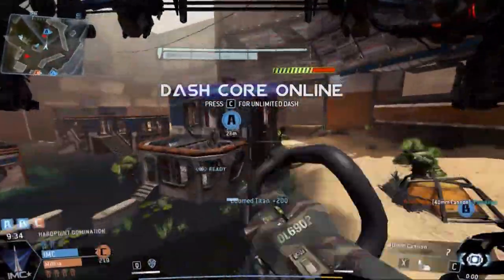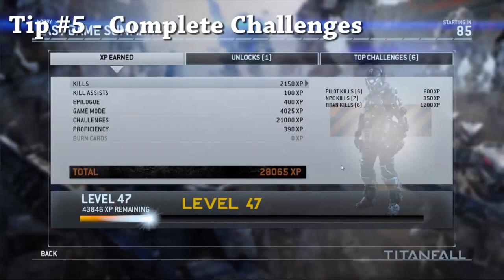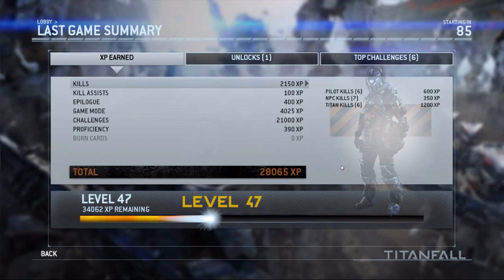The fifth and final tip is to complete challenges. When you complete challenges you unlock weapon attachments, and sometimes get massive XP bonuses as well as burn cards. You can see right here at the end of this last game I had a 21,000 XP bonus for completing a couple of different challenges. This also means you're going to want to switch weapons as you unlock them, to get their weapon attachments and complete more challenges, which will give you more XP, and so on and so forth.